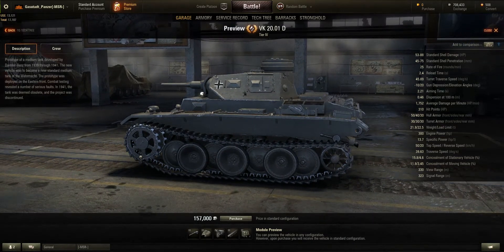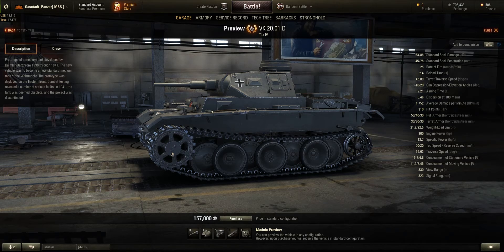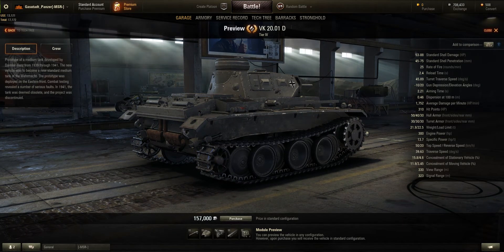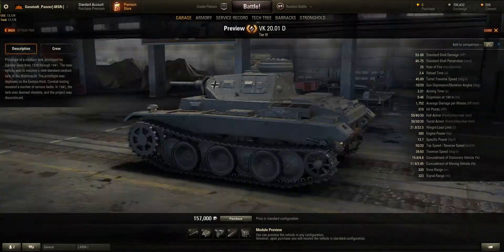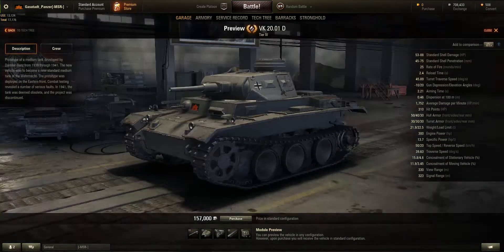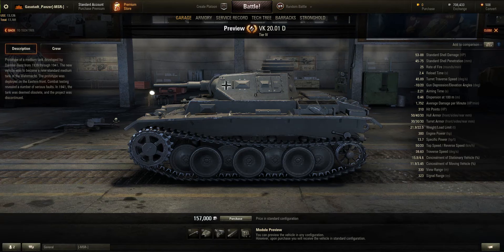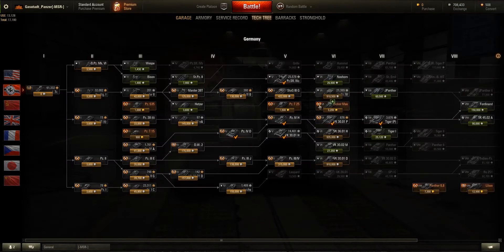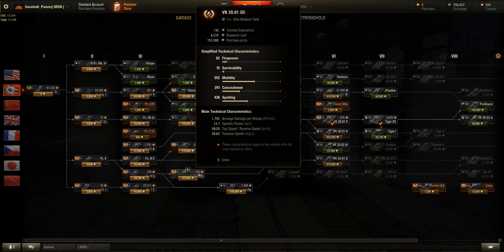Next up: the VK2001D — a medium tank again. I'm trying to remember how exactly this tank played, obviously like a medium, but I just don't remember playing it. Maybe it came along after I started playing and I got past that point. I don't know where the Durchbruchswagen sits compared to this. I obviously played it — I have 142 free XP points on it — but I just don't remember.